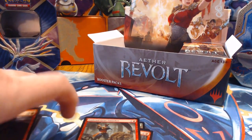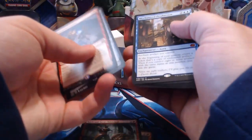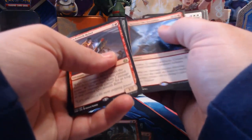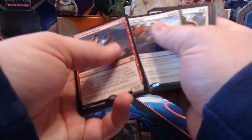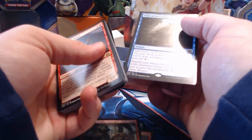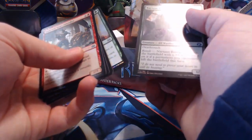Recap time — we got a decent amount of rares and mythics: Quicksmith Rebel, Metallic Mimic, Mechanized Production, Scrap Trawler, Yaheni Undying Partisan, Disallow, Glint Sleeve Symphoner, Greenbelt Rampager, Release the Gremlins, Consulate Crackdown, Exquisite Archangel, Green Wheel Liberator, Call for Unity, Sram Senior Edificer, Pia's Revolution, Quicksmith Spy, another Yaheni Undying Partisan, and War of Invention. For foils: Embral Gear Smasher, Pia's Revolution, Resourceful Return, Metallic Mimic, Unbridled Growth, and Narnam Renegade.